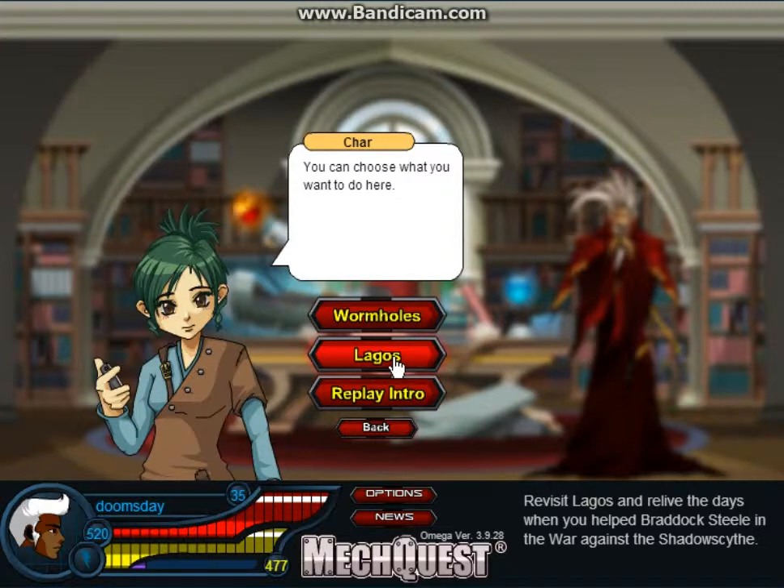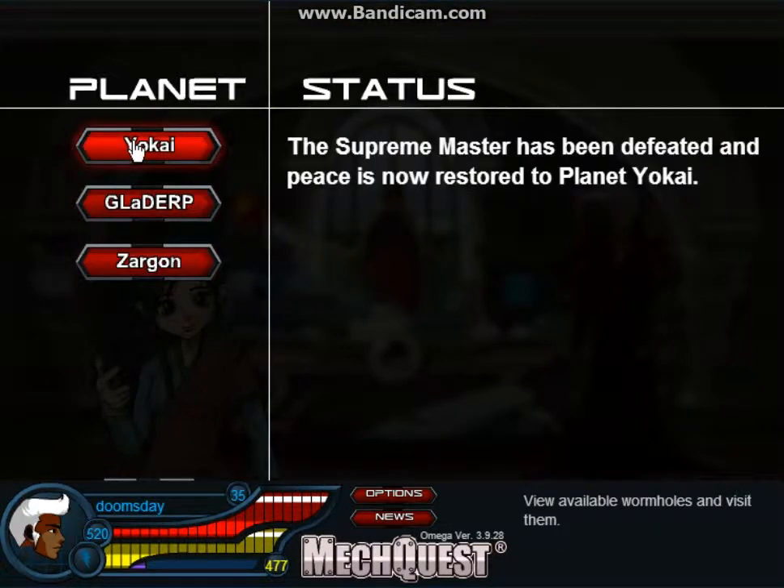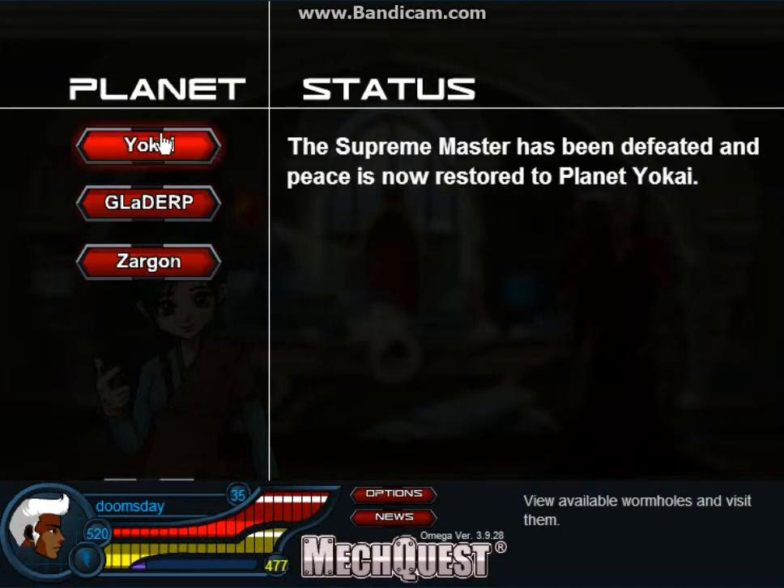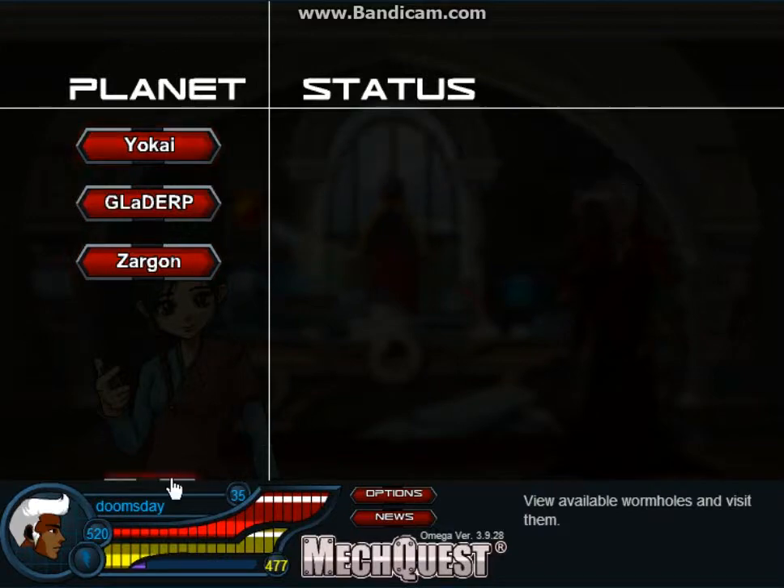I got Legos. Check and see if you have the Legos tab open. If you don't have the Legos tab open, you have to complete that storyline, then you'll get the wormholes. From the wormholes, you'll have to work through Yokai, then Gladrip, then Zargon. I've completed all three, because I'm that awesome.